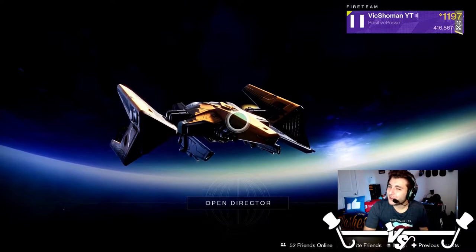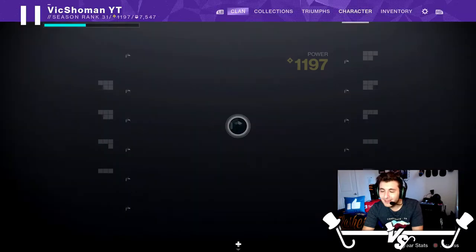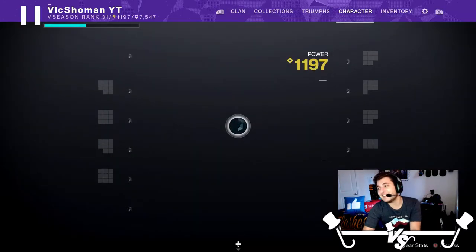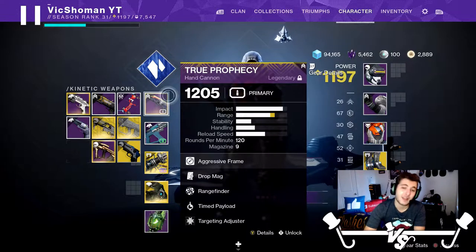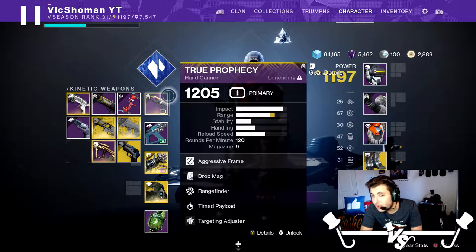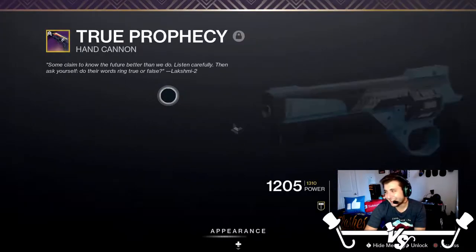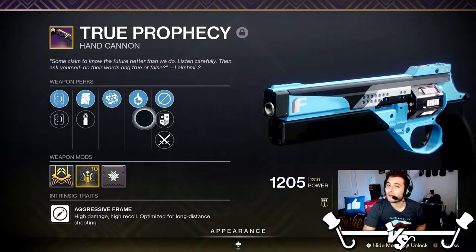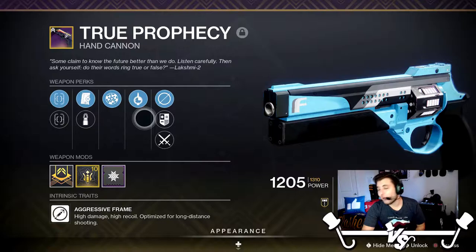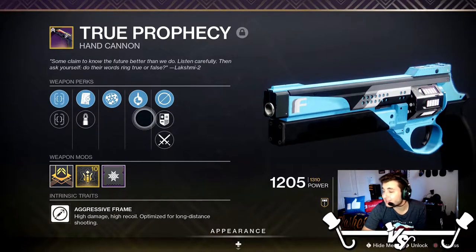Good afternoon, ladies and gentle guardians. Vic Showman here, and today we are going to be taking a look at a weapon called the True Prophecy. It is the Future War Cult hand cannon from all the way back in the day. You guys remember the faction rallies? This used to be a 110 rounds-per-minute hand cannon, and is now a 120 rounds-per-minute hand cannon. There are no 110s anymore — they all got buffed to 120. So that is a buff for this archetype of hand cannons.